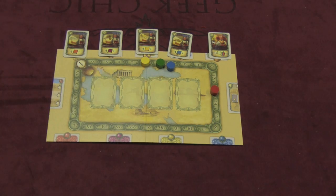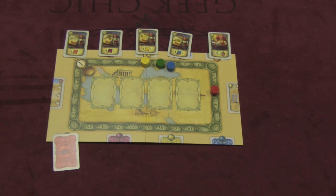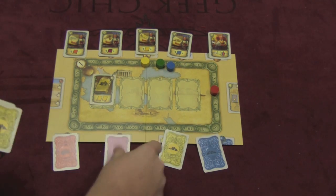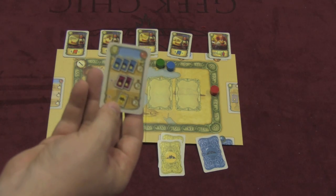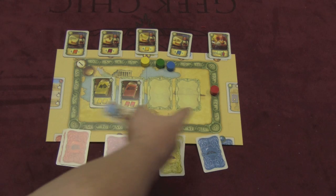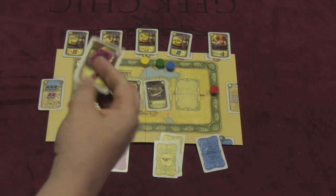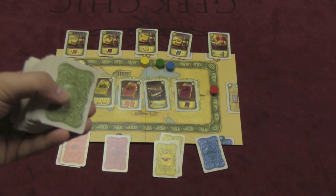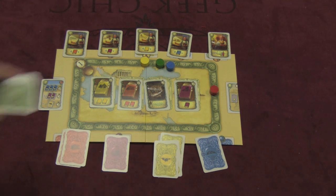They get one of each color, and also a wild one that they can use to dig at any site — unless you're playing with two players, in which case you get two of each color. You need to have four face-up green cards, and you'll start the game that way. Non-green cards get added to their respective color stacks. Exhibition cards go off to the side and don't count as one of the four face-up green cards. You keep flipping until the top card is a green card.